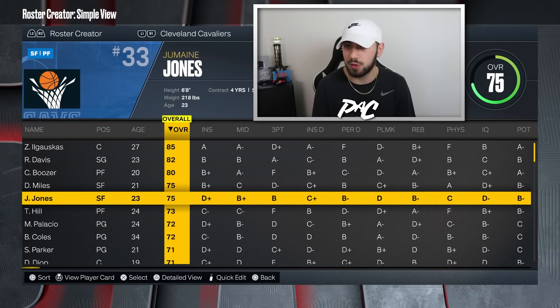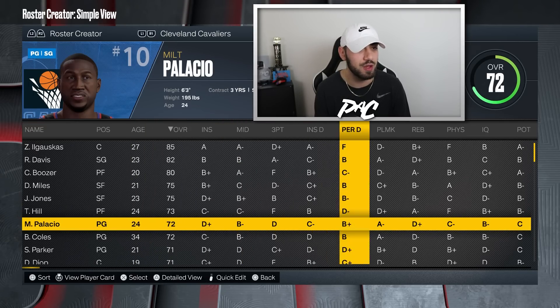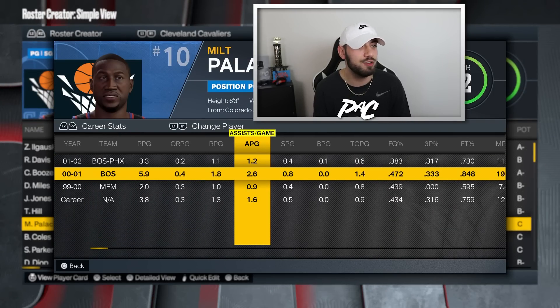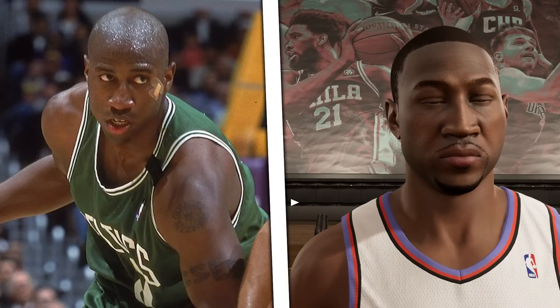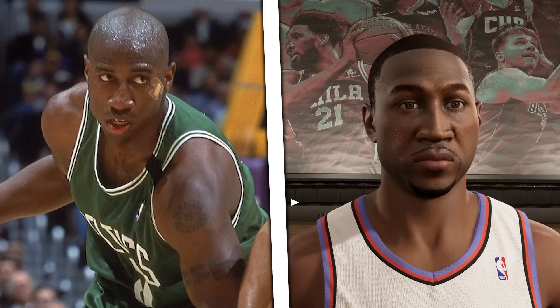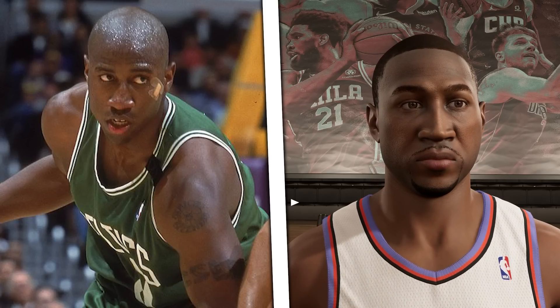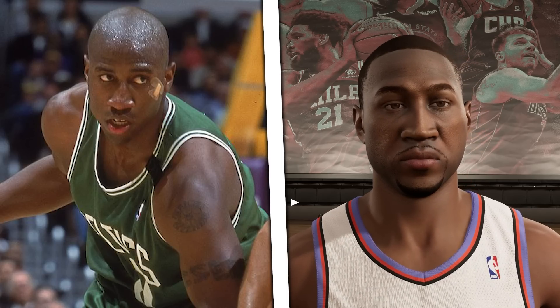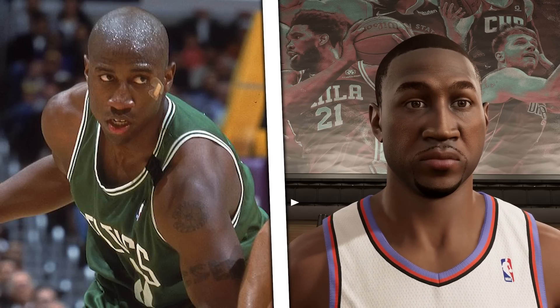Now we're going to the 2002 Cleveland Cavaliers with Milt Palacio — a 72 overall player with a B mid, B plus perimeter defense, and A minus playmaking. He only averaged like three assists per game; he was never really an amazing player. Before he didn't have an actual face scan but now it looks just like him. The beard is the funniest part — he has that very skinny goatee — and that's detail 2K had to go out of the way to create. It's impressive that these rosters are so deep now.